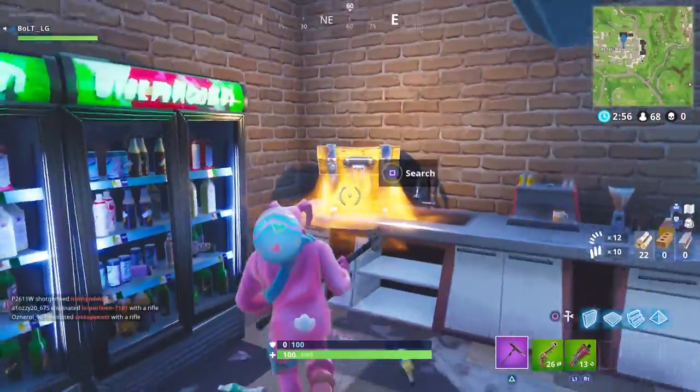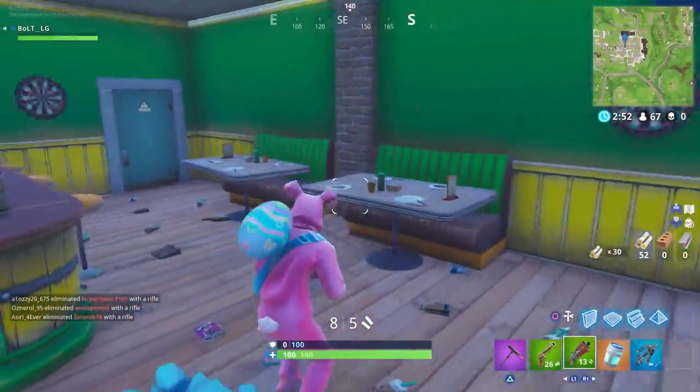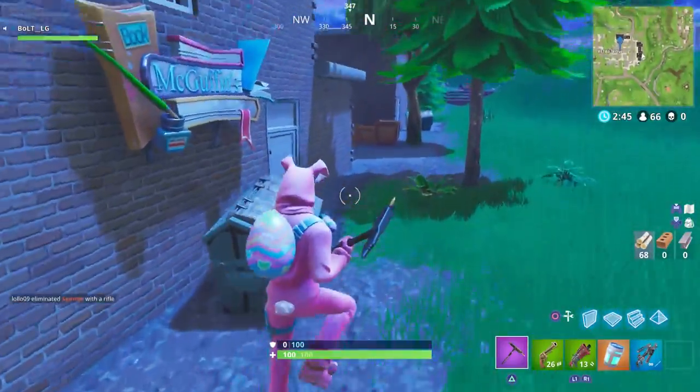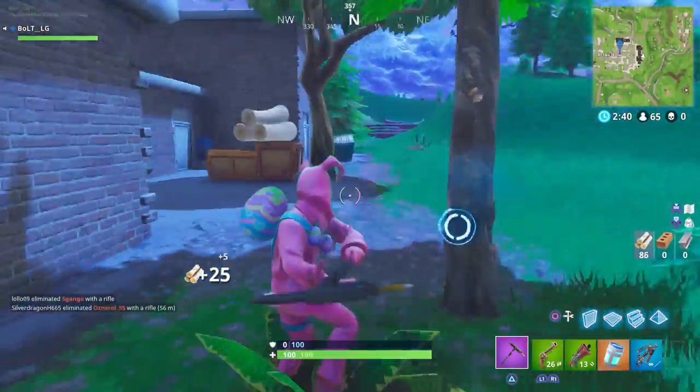As you can see, all these vending machines are scattered across the map, mainly in the big areas — for example, Pleasant Park, Tilted Towers, all of those places. They're scattered around. Don't get me wrong, you do find them in small areas as well every now and again. But yeah, this is just a video to show you guys what they do, how to change through them, and how to get them.